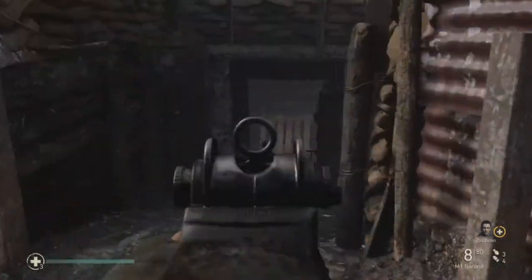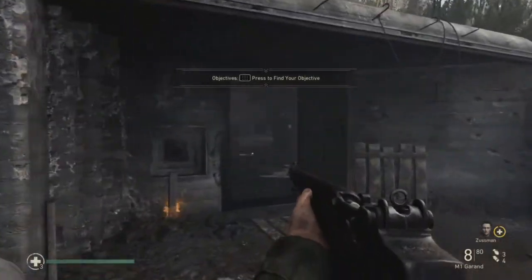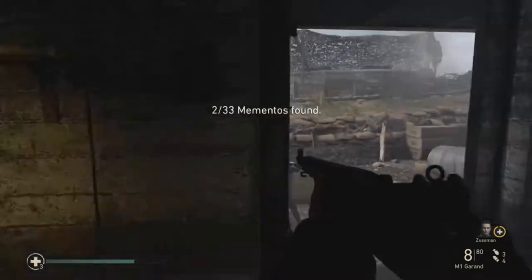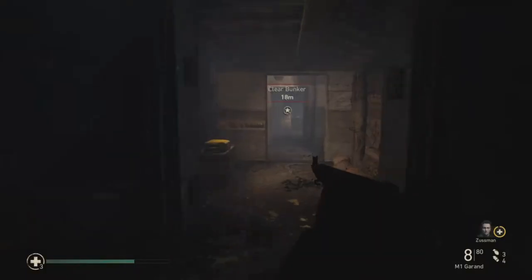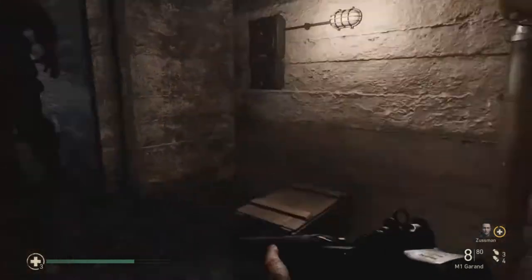Now for the second memento: it's after you've cleared the third bunker. You have to go down here, but before you do that, if you go back the way you came, this door should now be open and inside you will see the compass — and that is your second memento.